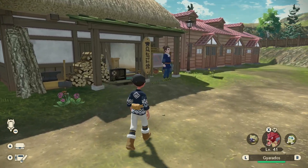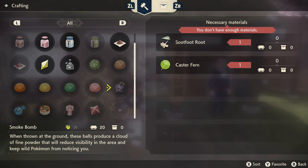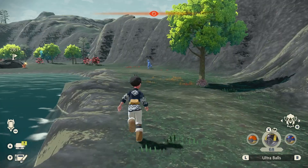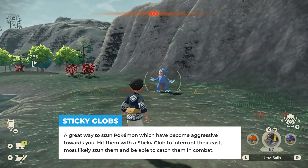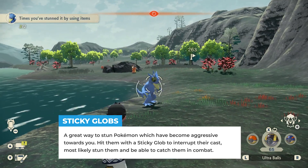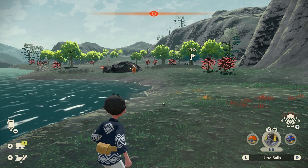Alright, here we are in Jubilife Village. Let's check out the crafting table because this is where the magic happens. Sticky Globs are pretty hard-hitting balls — if you hit a Pokemon with one you can pretty much stun them, creating a window of opportunity to catch them while you've already engaged in combat. So even if they have an exclamation mark above their heads, you throw this thing, then throw a Pokeball, and you have a pretty high chance of catching them.